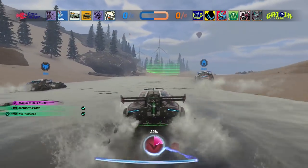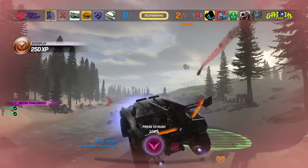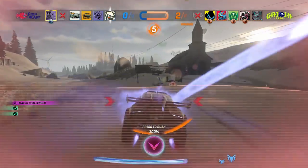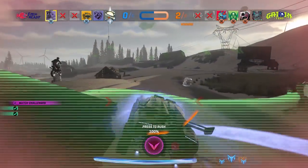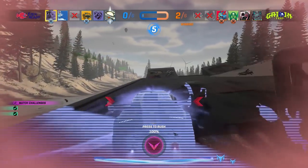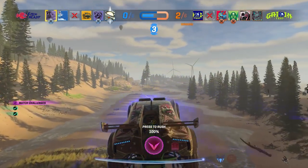Next is Lockdown, which is essentially a high-speed king of the hill. As you race around the course, a moving zone appears on the track, and your team has to occupy the zone with the most vehicles long enough to capture it. Unlike the other two modes, there's a set amount of zones that you need to capture to win, leaving room for remarkable comebacks.